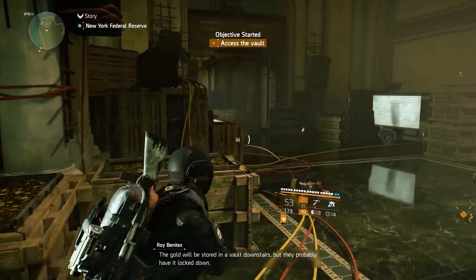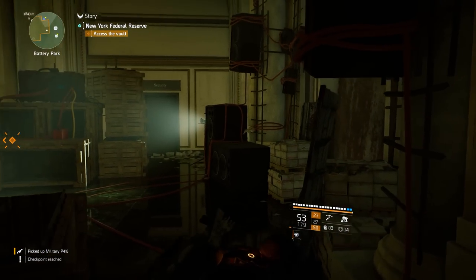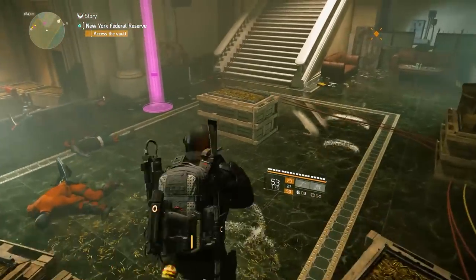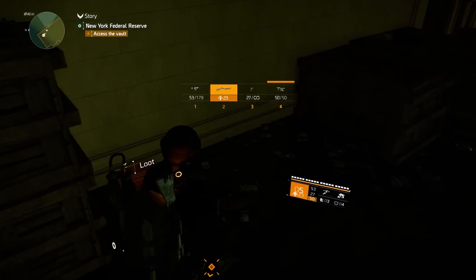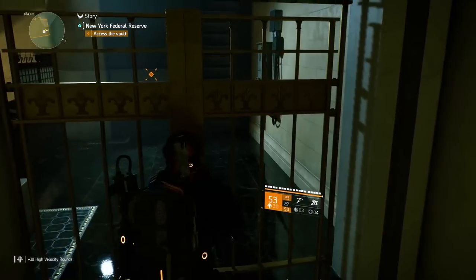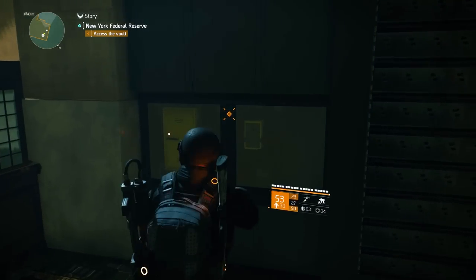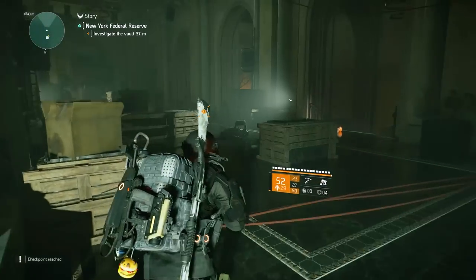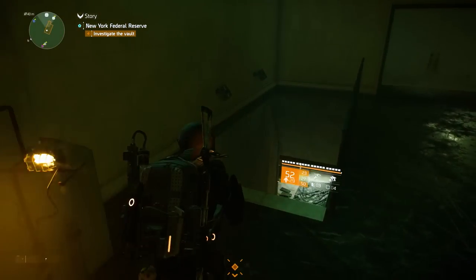The gold will be stored in a vault downstairs but they probably have it locked down. You'll need to shut down the security system - cut the power and you should be clear. Look at those bullets, Jesus. Might this maybe be how you get that Bullet King LMG? That would be cool. Open shutters - yes please. When in doubt, shoot it out. You should be able to get through the security gate now. I think that's the Division motto - if you don't know how to fix a problem, just shoot at it. So far it has worked.